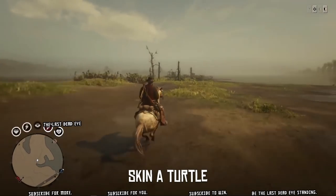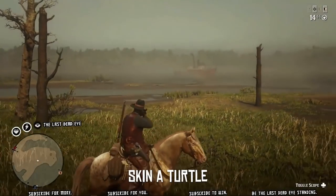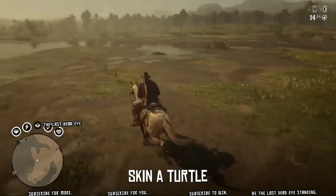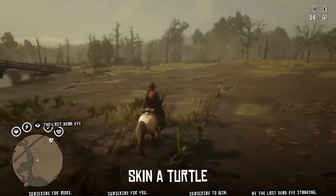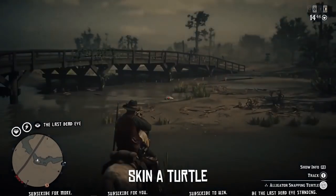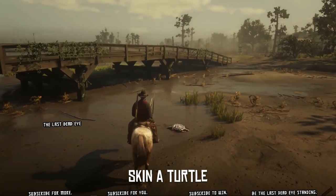Today's daily challenge is asking us to kill a turtle. I'm going to show you some locations where you can find turtles. This first spot I don't find a turtle, but I frequently come here — it's a grassy area just by this tree. I'm going to run over to another spot. Sometimes you'll see one around that area where there's water, and also on this side of the bridge there's often turtles. Fortunately there is one right there — just a little headshot with my varmint rifle, challenge complete.